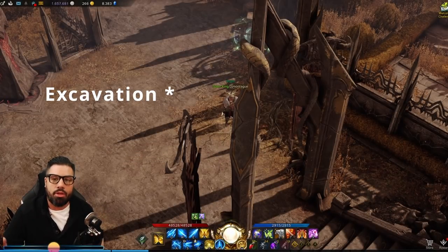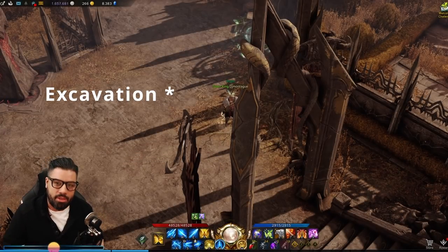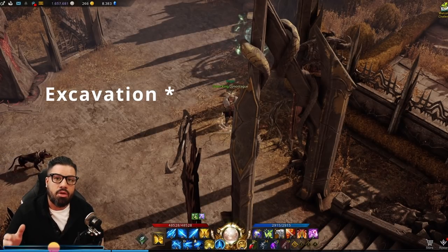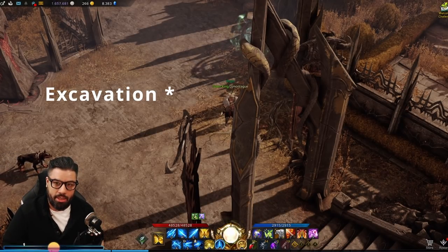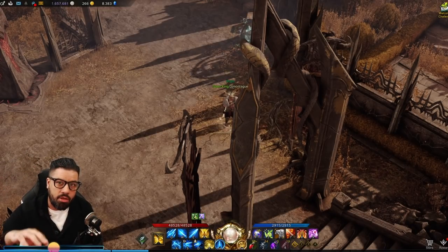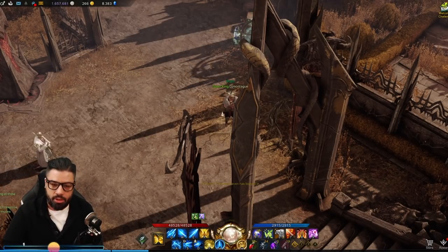Alright friends, archaeology in the current currency meta is really good to do in large quantities. So you want to use all your energy for archaeology in tier 2. Now this is Phaeton. This is Yorn.